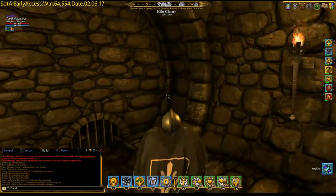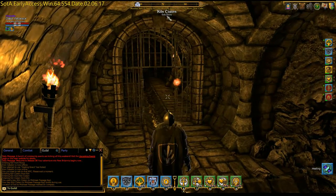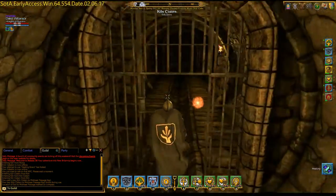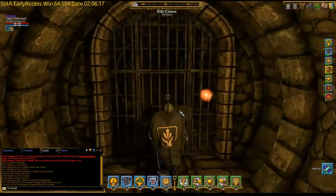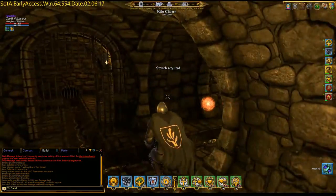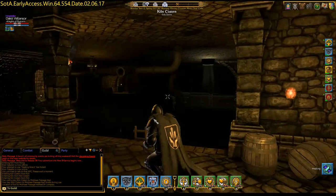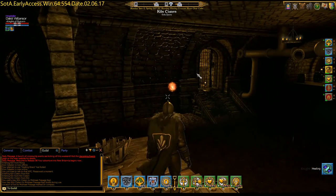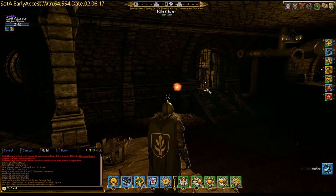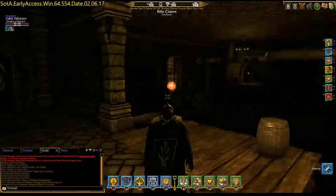If you don't know, passages are open underworlds that are open to everyone — they're not dungeons or instanced like this is. That'll actually probably be my next video. We need to get through here but we can't because a switch is required. Now that you know, you can click on the switch from in here. I'm not sure if that's a bug or not — you can kind of skip this step.